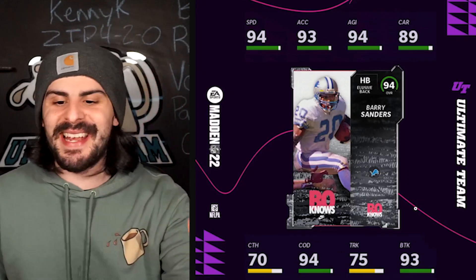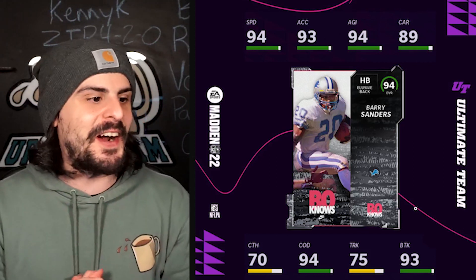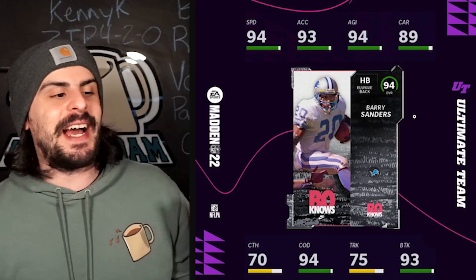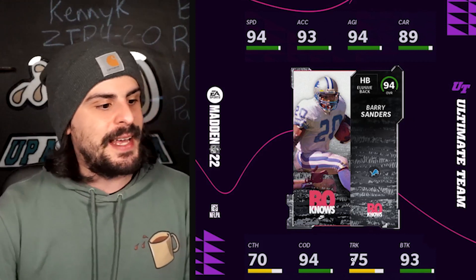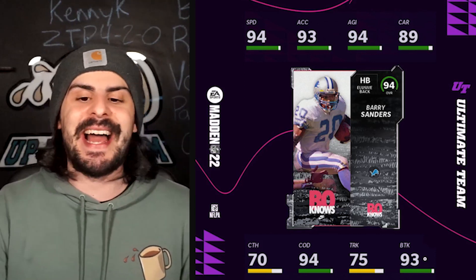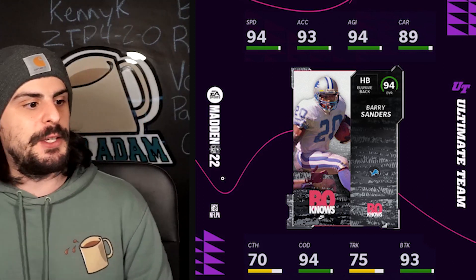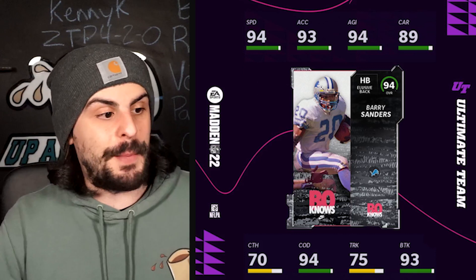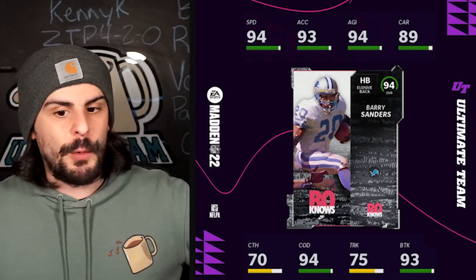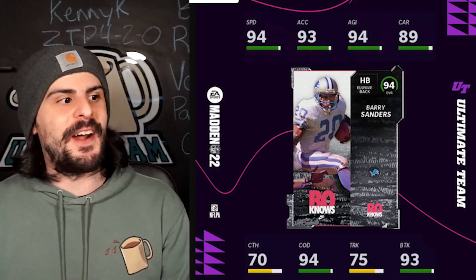First we have Barry Sanders. I had a feeling we were going to get this card and I'm really happy with it. 94 speed, 93 acceleration, 94 agility, 89 carrying. His change of direction is 94, powered up will be 95, and he is a 93 break tackle. Really solid card. I think this is going to be a really solid back in Madden 22, and a lot of people will be grabbing this one, which is going to make coin-making very profitable.